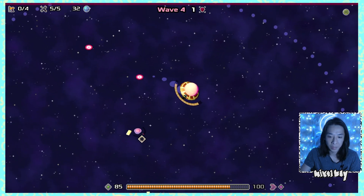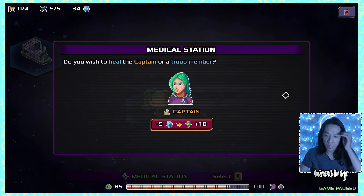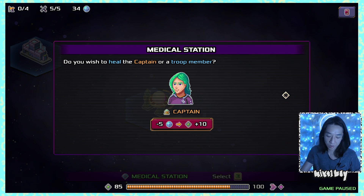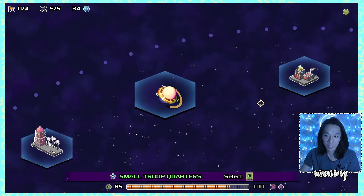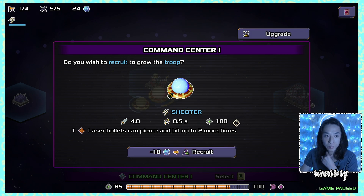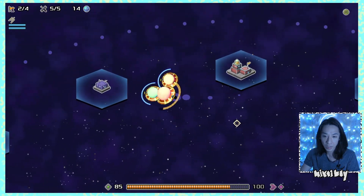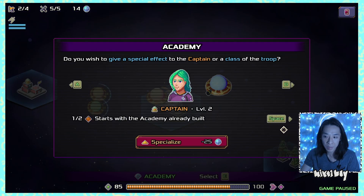After the wave, I go to the medical station and realize it works as a post-wave purchase for healing. I might not have bought it so early if I'd known that. I buy two laser pierce upgrades for 10 each, and then pick up another academy — probably a shooter academy.